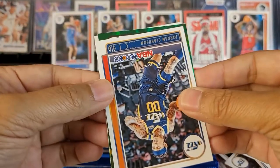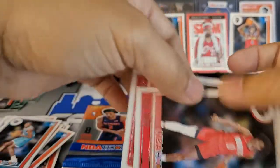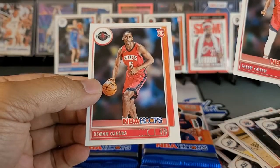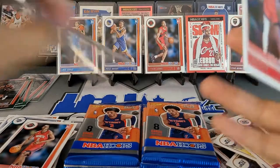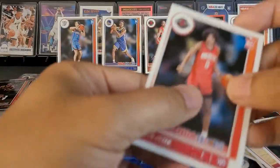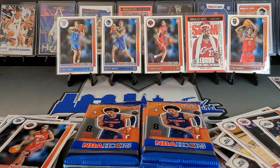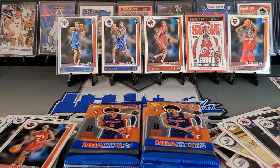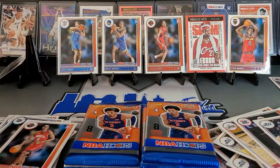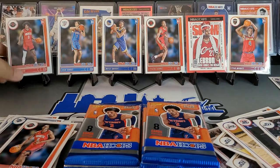Come on baby — Kyle Lowry! There we go, some Jaylen Green and Usman Garuba. We got two of the rookies I was looking for. Pair that up with a nice Evan Mobley as well. All the top rookies out of this — would love to pull a JK in a green cracked ice. Come on, talking it into existence!